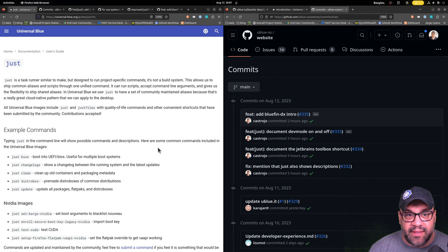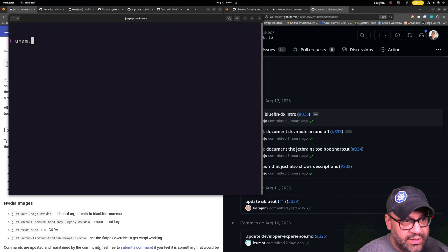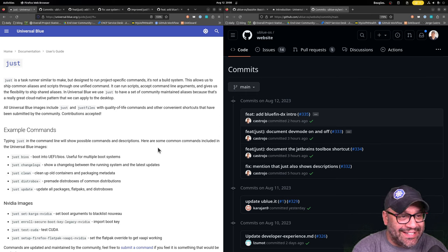If you're not familiar with Universal Blue, the idea is for updates to be automatic — kind of transparent to you — so you always have your stuff. We got the newest kernel from Fedora, which is 6.4.9-200, and that's the correct one. Someone on Reddit complained that we don't have documentation around the project in general, so I've been hitting the docs pretty hard.